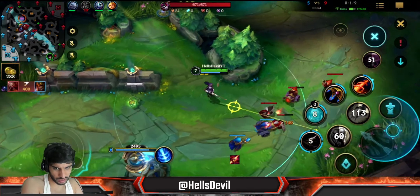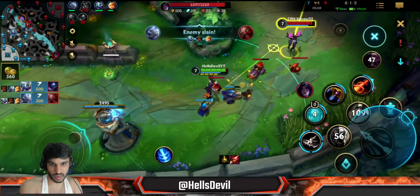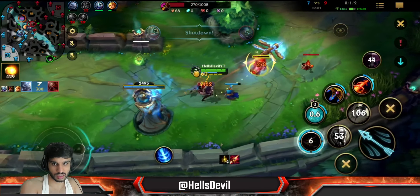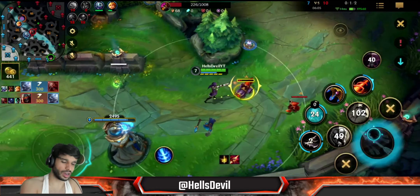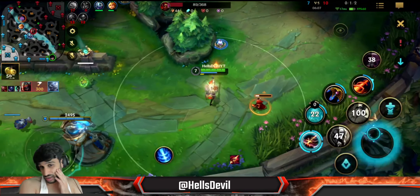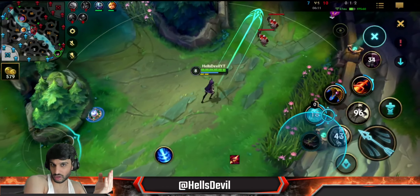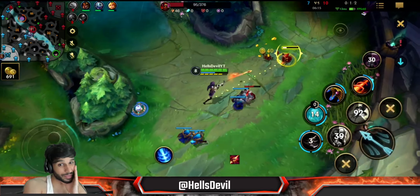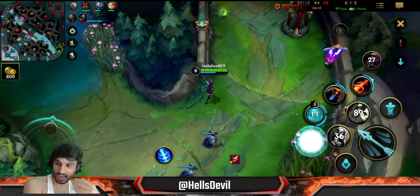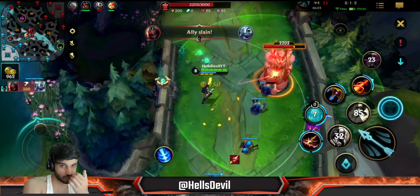I should be bullying Kai'Sa - I can freeze her. Finally I'm using my head. I can bully her very, very easily and make her lose farm. I should have body blocked that second ability by the way - it's the small things that matter. If I body blocked it, she would have straight up lost 40 gold and a lot of experience. All of these small things really, really add up to a massive advantage.